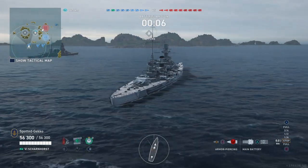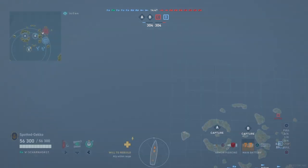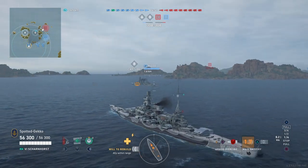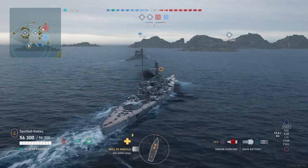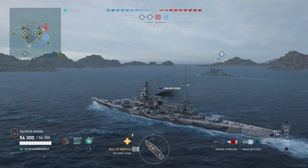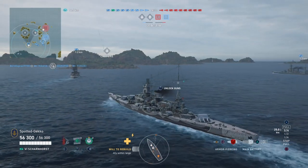This took place on the Sleeping Giant map in a Dominion game mode. We're starting on the southwestern side of the map and we're going to continue down the south side. There'll be a Mutsu B with us. We're going to go down around the cape and decide whether to go inside the cape or around the other side to see if there are any ships there. We'll get the Scharnhorst up to about 30 to 31 knots to get into a good spot.